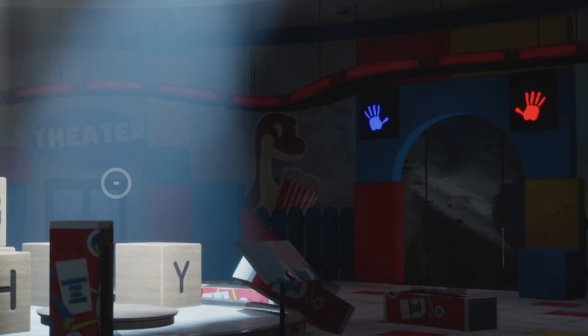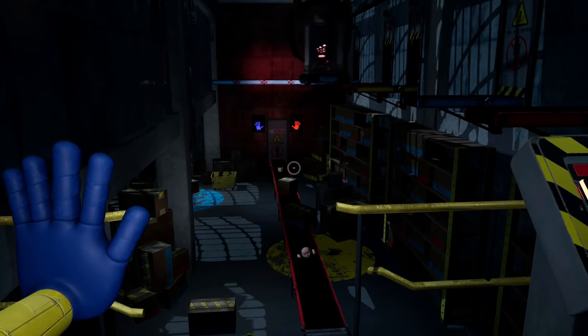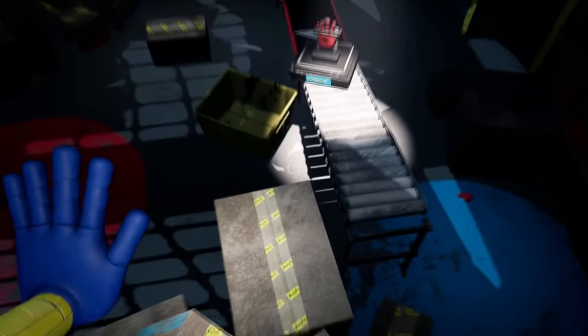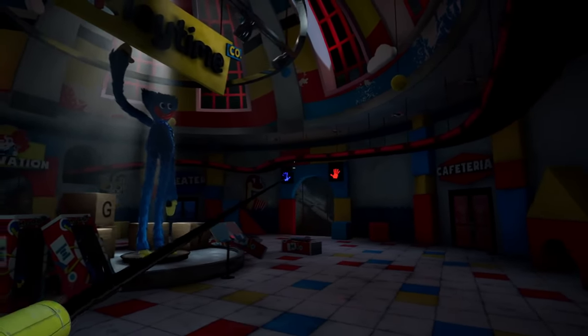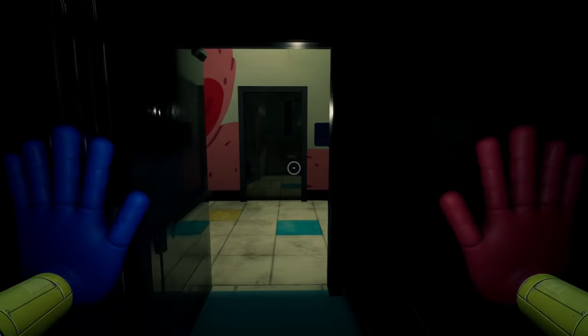So if you remember in the main hall where we first meet Huggy, there is this door with a blue and red hand, and it's completely inaccessible because you don't have the red grab pack hand. We do get the red grab pack hand in Chapter 1, and a lot of people have asked why you don't just go back to that door. But if you try to go back after you've got the red grab pack hand, the shutter in this corridor is closed.